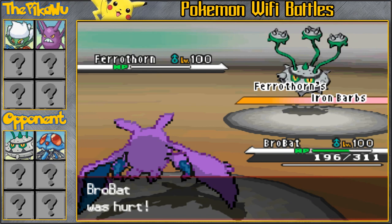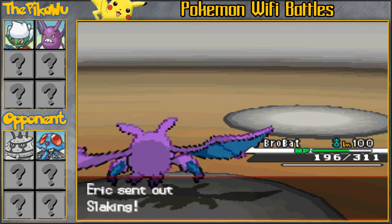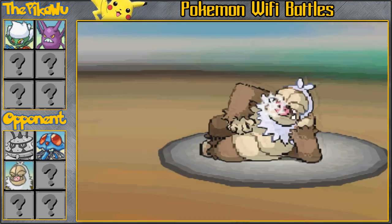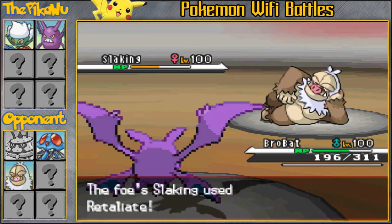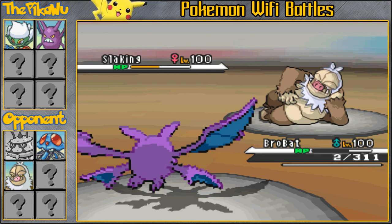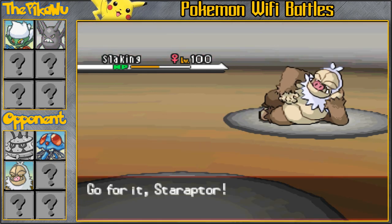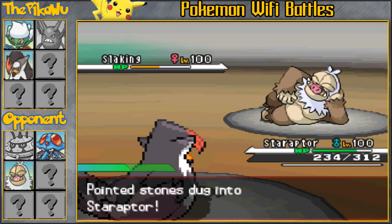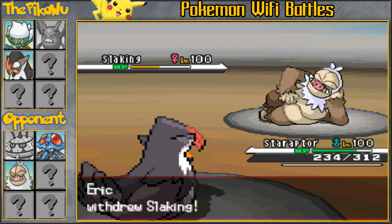Ferrothorn is easily gonna get taken down by an Acrobatics. Now he's gonna bring in a Slaking — he's probably Choice Band or Choice Scarfed, but I'm not really fearing him too much. I'm just gonna go for the Acrobatics and deal as much damage before he takes me out with a Retaliate. Wow, I'm actually surprised this Acrobatics didn't do more. Slaking is a very, very underappreciated Pokemon — it is very strong. I'm gonna have a lot of trouble against a Slaking in this match.